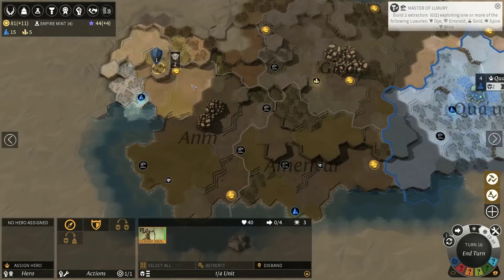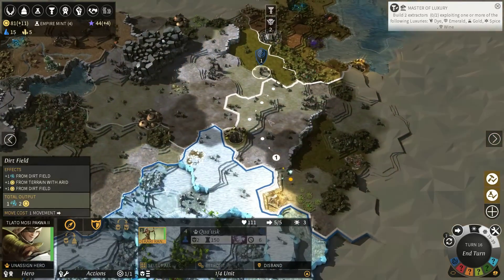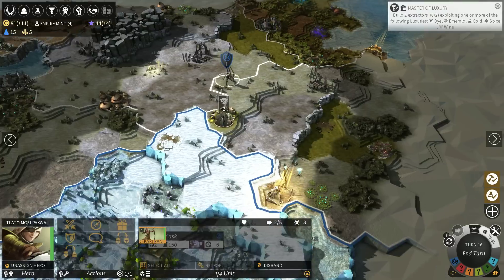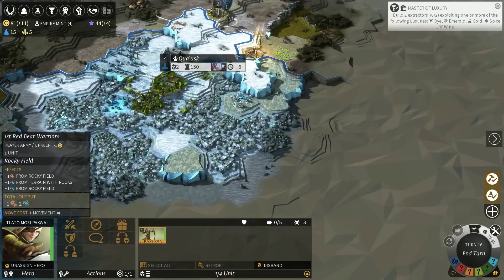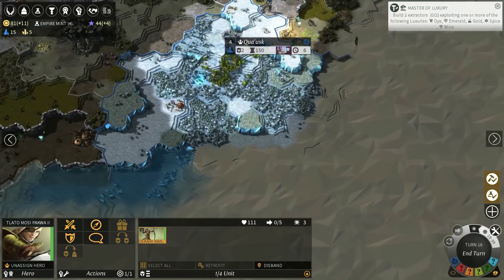It might cost you all your movement just to go up that stupid hill. You're definitely coming back into our own region so that we can equip you, because you will be a badass.